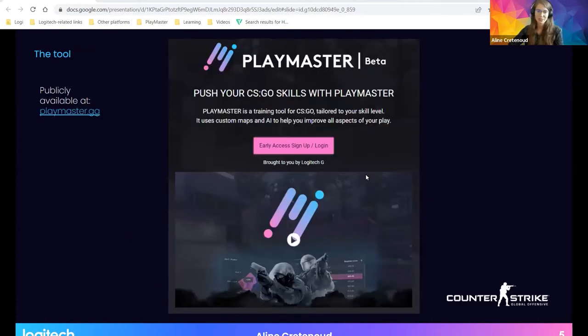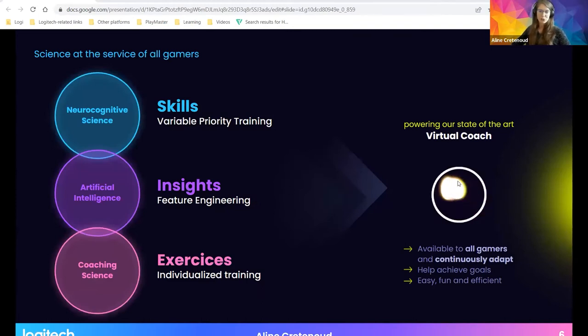The training tool is called PlayMaster. It was designed and developed using the CS:GO architecture and game mechanics. CS:GO — Counter-Strike: Global Offensive — is a 2012 multiplayer first-person shooting game. PlayMaster is publicly available on playmaster.gg if you're interested in testing it, but please note it is not a commercial product — it's designed as a scientific exploration tool, and part of what I'll present today has not been released to the public.